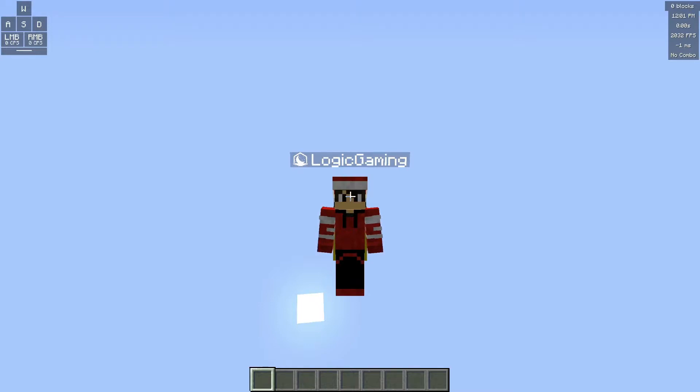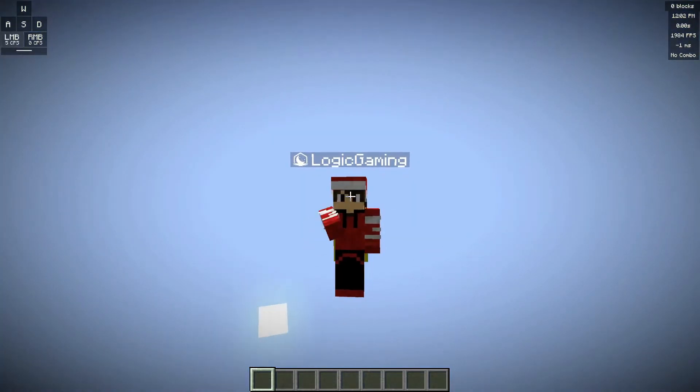Hello, Logic Gaming here. Welcome back to another video. Today I'm going to be showing you a common issue that I found with Lunar Client. I figured this issue out by going into a Bed Wars game, and I found that every time I would walk on a bridge I would have these weird black outlines.